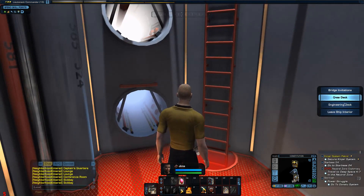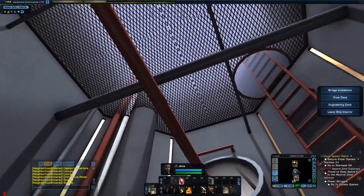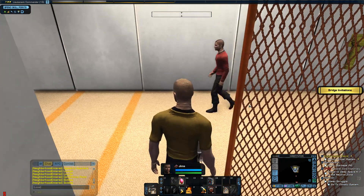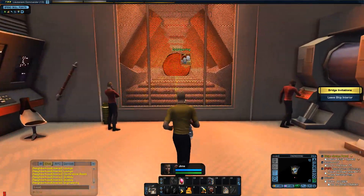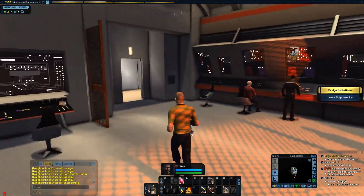Crew deck, leave ship, engineering deck, crew deck. So we go to engineering. So this is all engineering here — it looks like the original. But obviously you haven't got a Scotty.